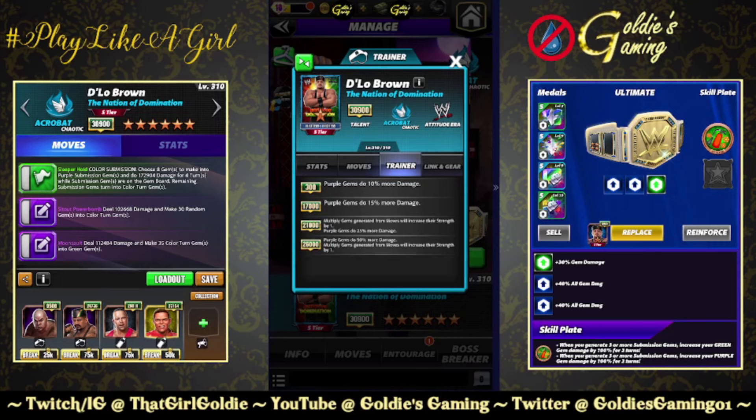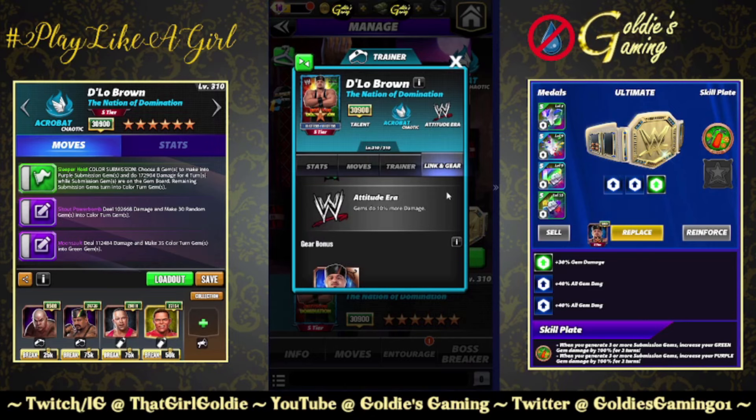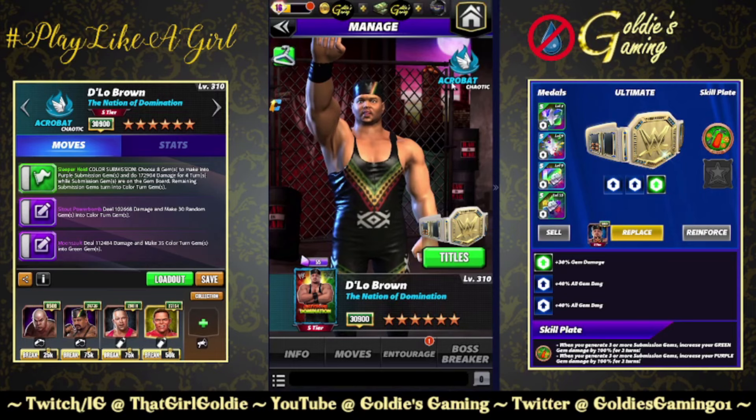Trainer ability at 26k, purple gems do 50% more damage, and multiply gems generated from moves will increase their strength by one. Links: Nation of Domination gems do 50% more damage, Attitude Era gems do 10% more damage, and just the one standard set of gear.